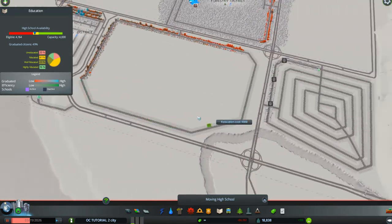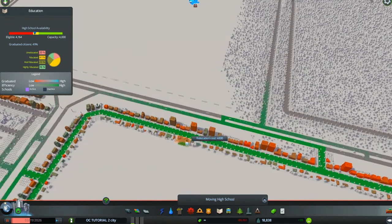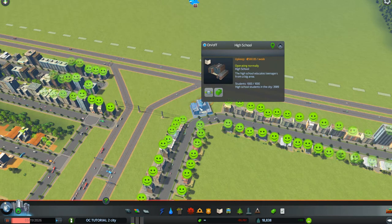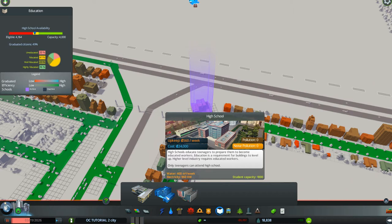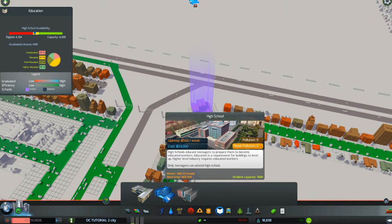Now you can take your building from its original spot, shown in pink, down to this new neighborhood we've created and place it there. The relocation cost is four thousand eight hundred dollars. If you had gone to schools and placed a new high school, the cost would have been twenty-four thousand dollars — so you can see the big difference. If you don't need an additional school and just want one in another area, pick it up and move it.